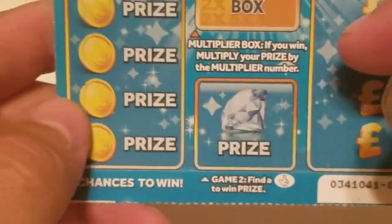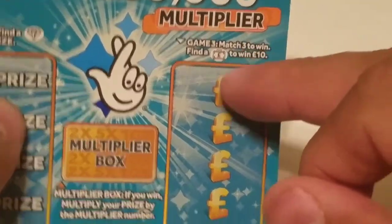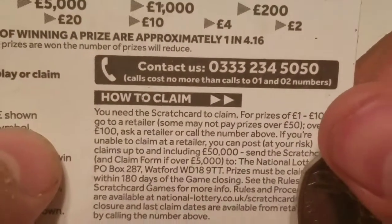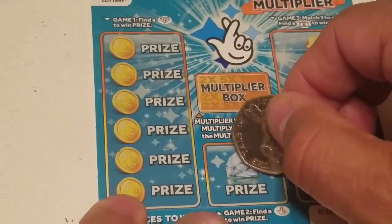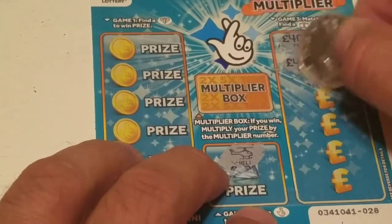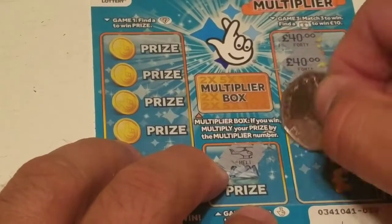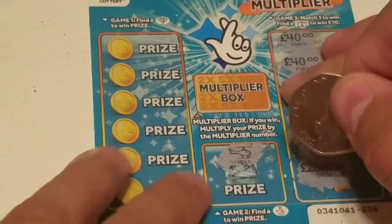On ticket 28 we have to find the fingers, find a diamond, or match three like amounts — or find the briefcase to win 10 pounds. There's also a multiplier. The odds on this are one out of 4.16. Let's see if we can find the fingers. No, we got a helicopter. There's a 40, another 40, 40, 250,000, a thousand, another thousand, and another 250,000.